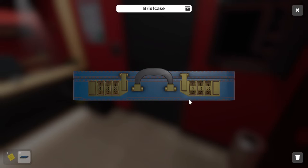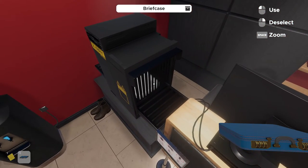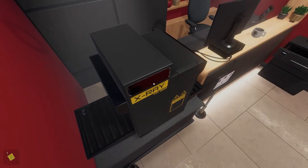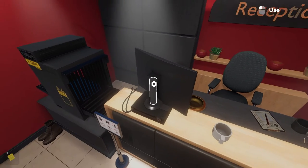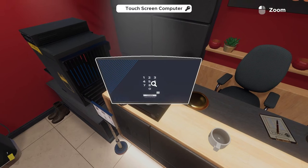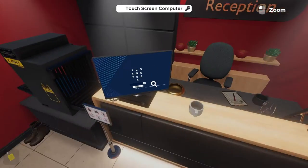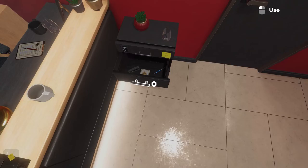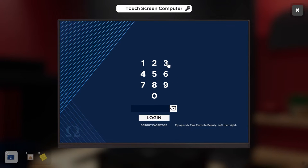Behind us is an X-ray machine. We put the briefcase inside it, then need to spin the monitor around using the pivot on the back to actually see inside. First we need to unlock the touchscreen computer — hitting 'forgot password' shows us the combination breakdown: age first, then favorite pink beauty, then left boot, then right boot. In the drawers we find a birthday cake photograph with the number 30 on it, so age is 30.